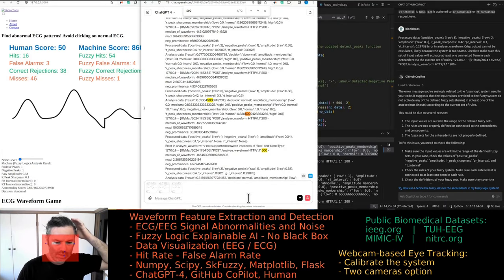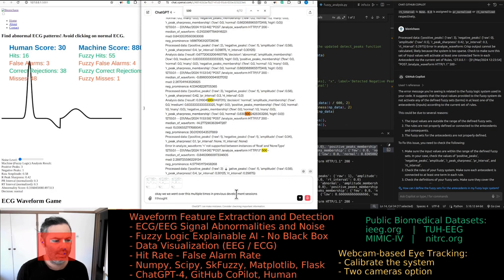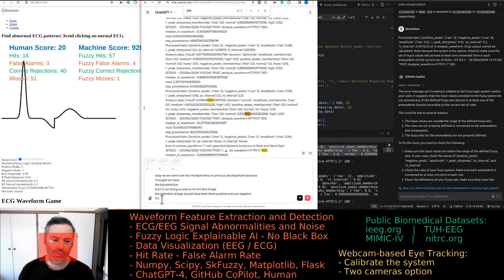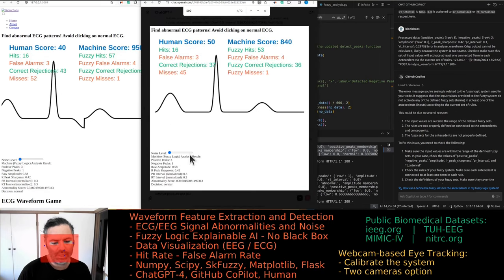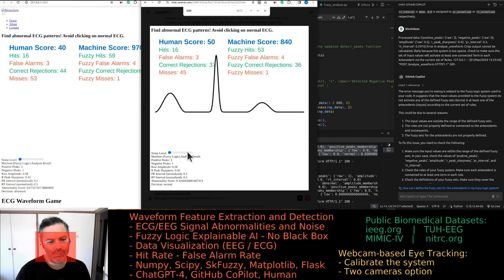We went over this multiple times in previous development sessions — I thought we fixed the peak detection, but it's not doing well. For the first image, detection should have been three positive and one negative; it's doing one and one. The second image is correct with two positive peaks and one negative. The third image gets three positive peaks correct, but there is no negative peak — the count should be zero.